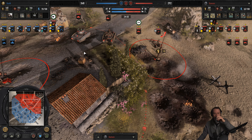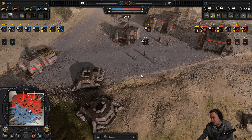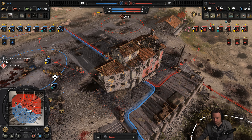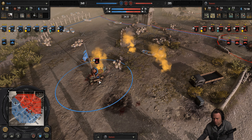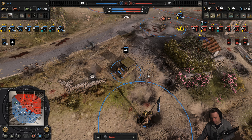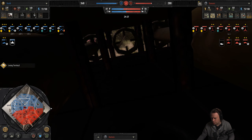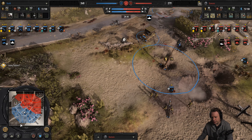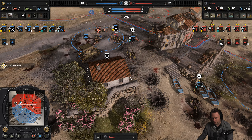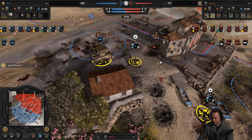It's an officer — stab him with a knife or something. Come on, it's an officer, he's supposed to be squishy. He actually has 95 HP. I wish he had the same amount as pioneers, which is 80 — because it's a support unit, it shouldn't really be first on the front line. The extra HP would make the enemy more likely to send him to the front line where he's easier to hit.